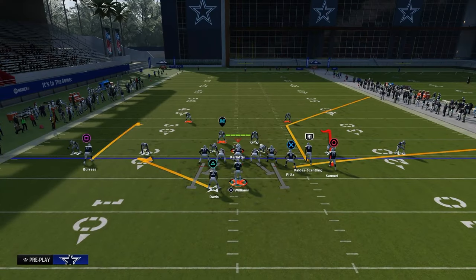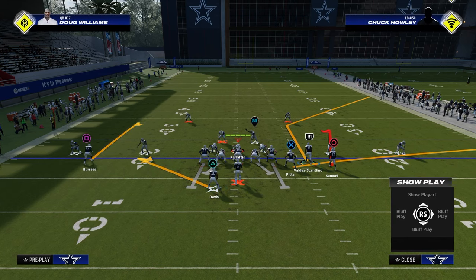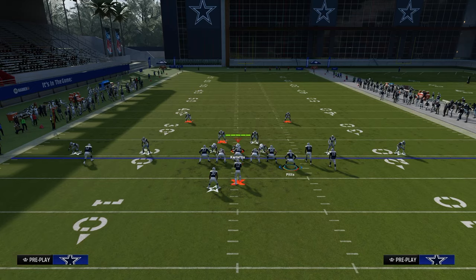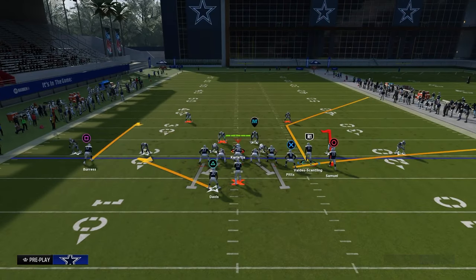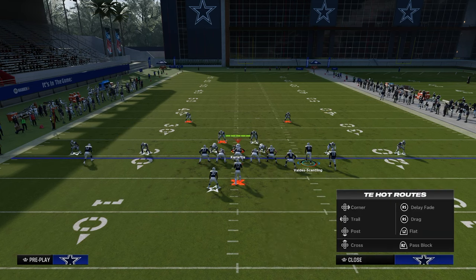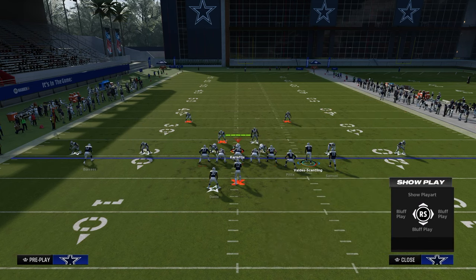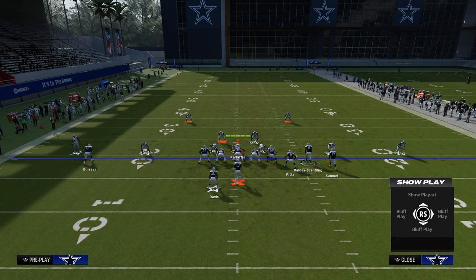The route combination, at its core, is a big corner, little corner passing concept. The purpose of the big corner is to pull any outside quarter or outside third zone. The purpose of the short corner is to get underneath those zones. We're going to put the tight end on a corner route and streak the outside receiver. This is what the route combo looks like on the right-hand side — this is the primary concept side.